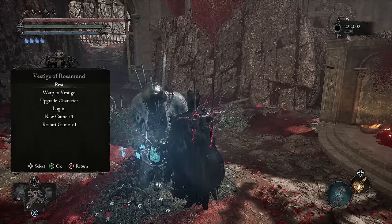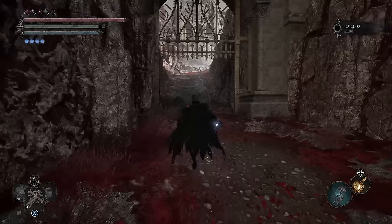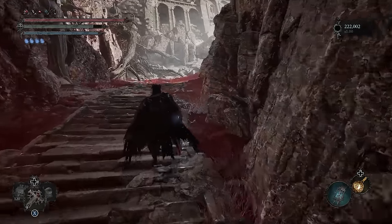Next, let's make another visit to the Vestige of Rosamund so we can get the flower bed and farm the Abess enemy for the Embrewing Chalice throwable. For now, just follow the path that I'm taking.